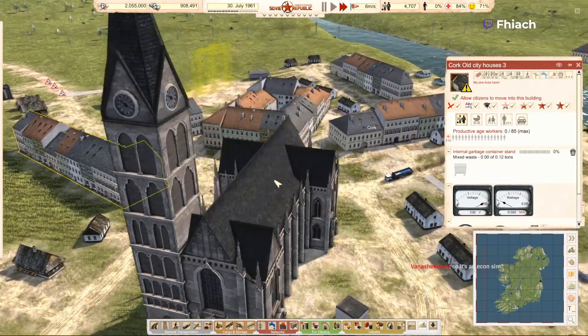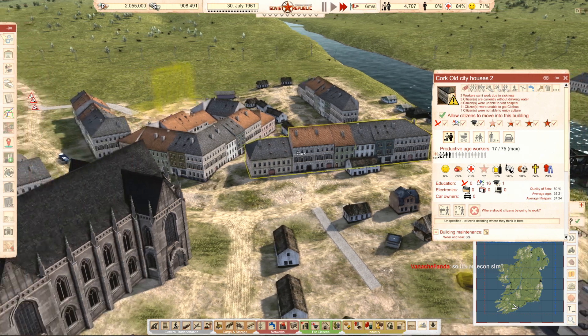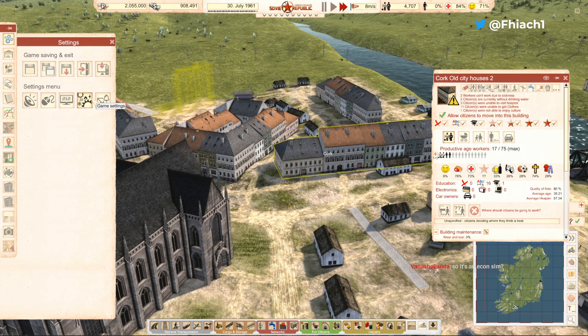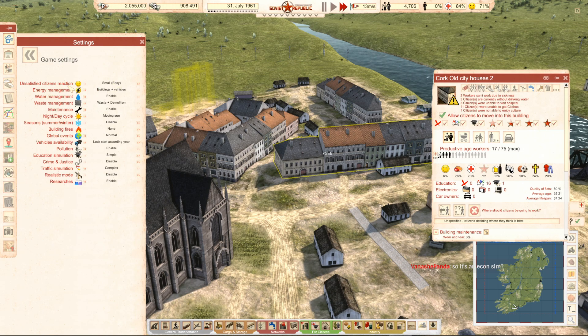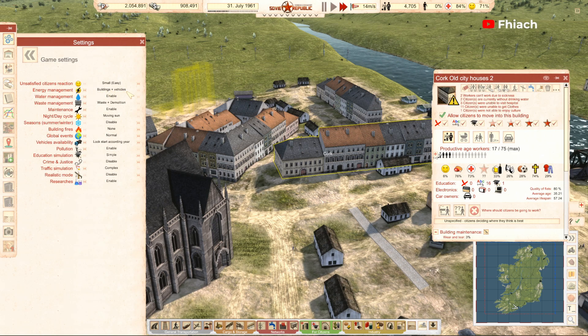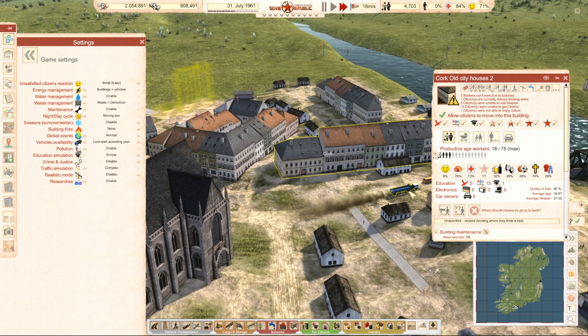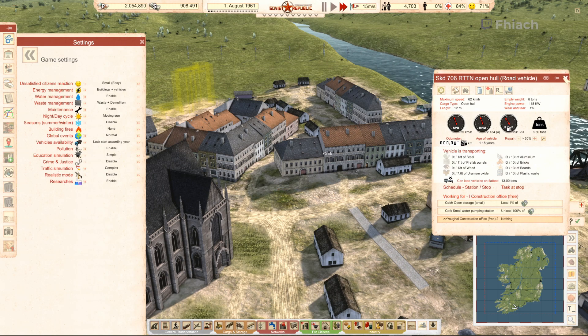All of our vehicles use fuel — it's not like most other games. They also have wear and tear, so over the years you'll need to get them repaired. And there's now waste management — this waste generator is actually overflowing, so it's a health risk. Which is what I'm doing here — I'm actually getting a dump built.